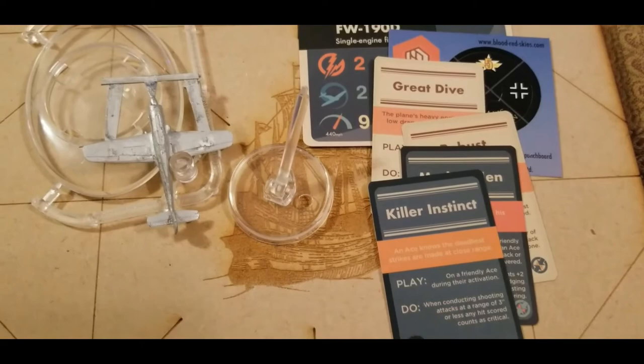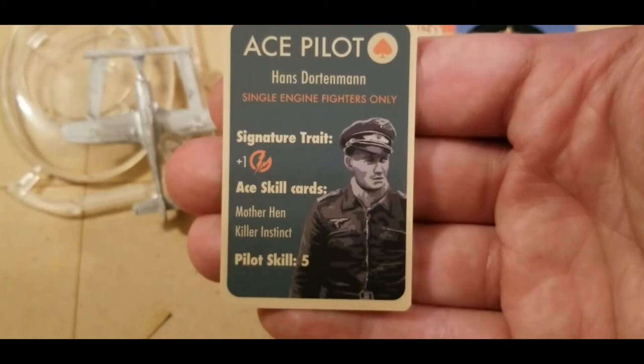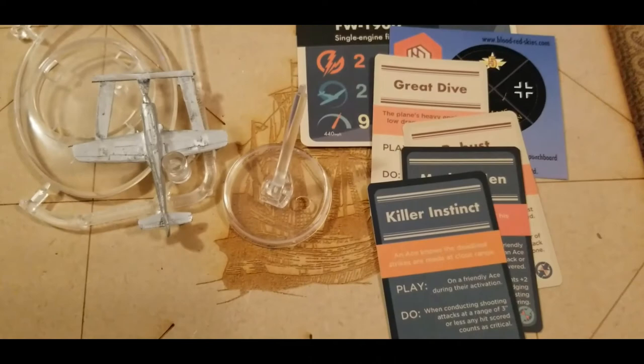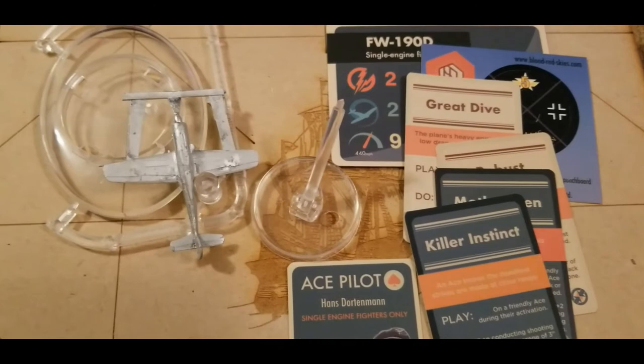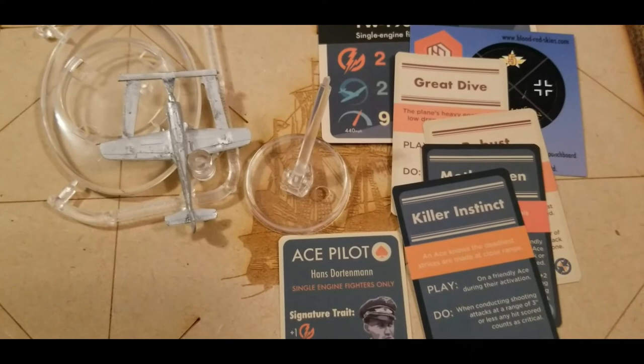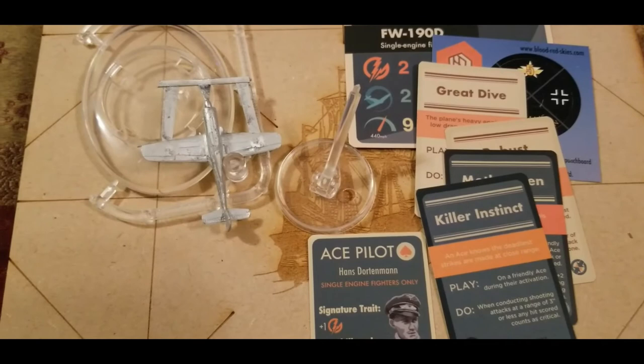If we take a look at Dortenmann himself, there's really cool history on the back as usual. Didn't actually know about this guy before. His Sinister Trade gives plus 1 on firepower, taking it to a 3. And his ace skill of 5 — so that's 8 dice you're throwing. Any hit just becomes a critical instead of having to get 2 hits for a critical. You throw that 1-6 and you've got that critical. Really cool stuff — another very deadly, nasty ace for the 190s, helping to round out the Luftwaffe.